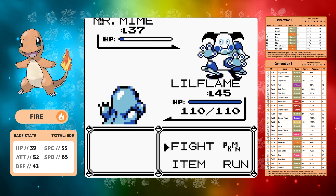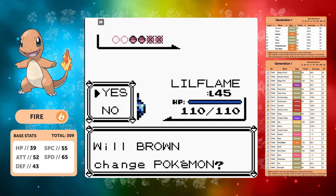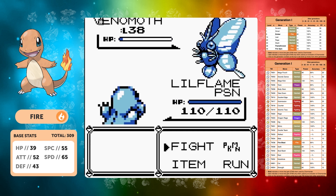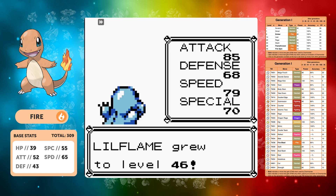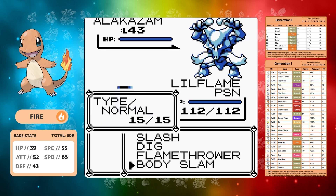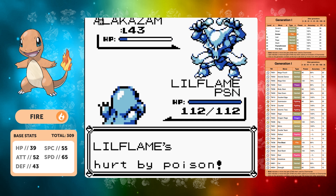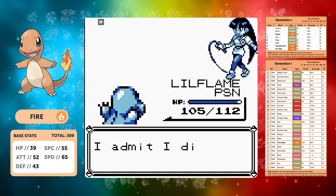At level 45, Slash is much better. Against Venomoth we go Flamethrower — still not a one-shot, get poisoned again, but at full HP I'm much more confident. I could learn Fire Spin but I don't want to use cheesy strategies — Flamethrower will take it down quicker. Then two Slashes take down Alakazam and we move on to Blaine.